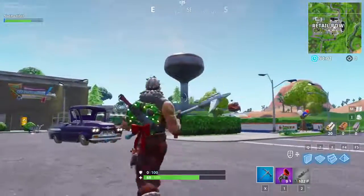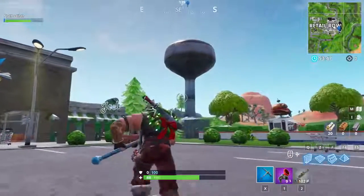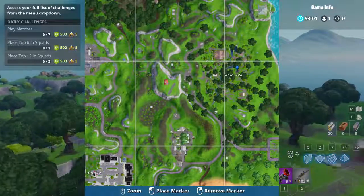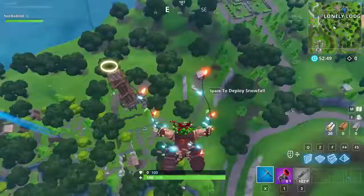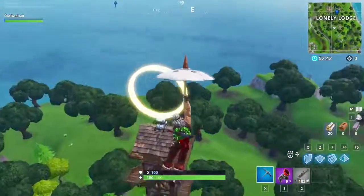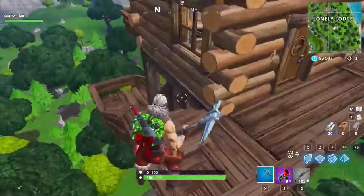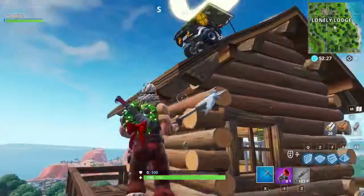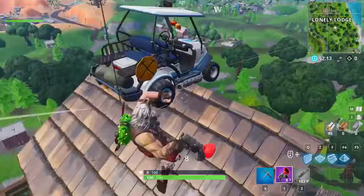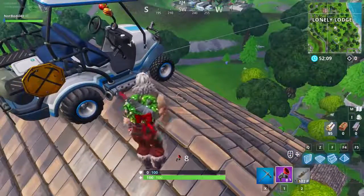It's the water tower in the corner of Retail Row. And honestly, this is a super easy location so let's just go to the second location which is actually a little bit harder to find. Alright guys, the range tower is located in Lonely Lodge. And as you might be able to tell, the range tower is the big tower, the main tower in Lonely Lodge. But anyways guys, this is the range tower you're looking for. And while you might get the challenge done if you just dance down here guys, just to be sure, you might wanna drop on top of it and dance on the very top of it.